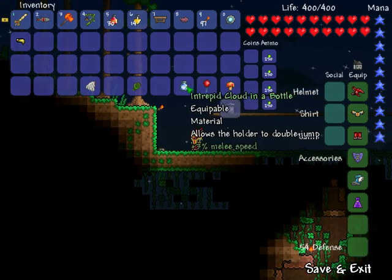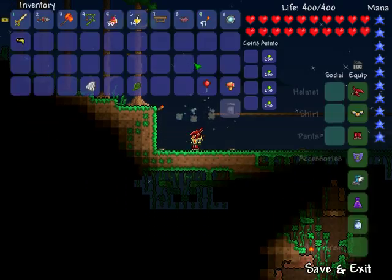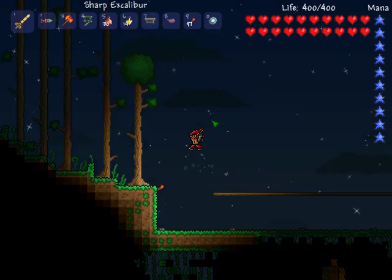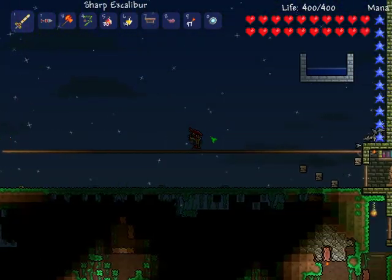I don't really think it's a great accessory on its own. The Cloud in a Bottle lets you double jump, and with both of them combined you jump really high, getting the boost of both. Now I'm going to show you how to craft it.